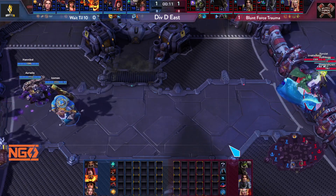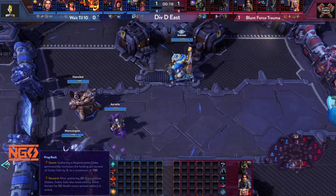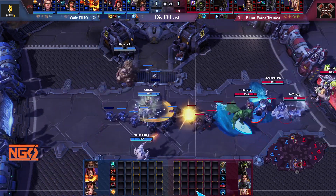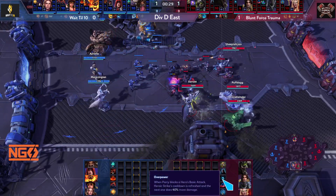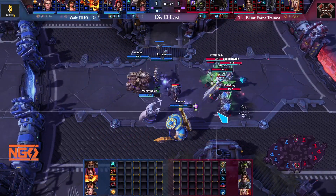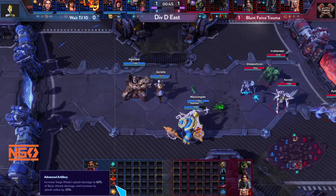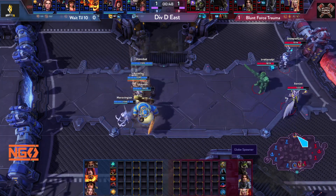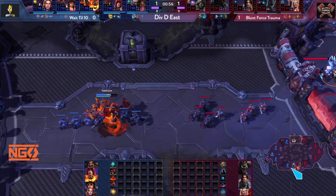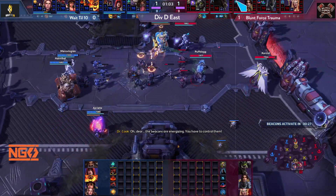No ARAM since there's no middle lane on Braxis. Valla is going for the W build. ETC is going Crack Rock for the globe quest. KT is also going for the globe quest — it's a good map for it since globes spawn in the bottom of each lane. KT is in a bit of trouble early but it's still early. Hammer is going for the auto attack build. They were fighting for the globe — I think Ragnaros got it because he has more health. Not enough damage yet early in the game.